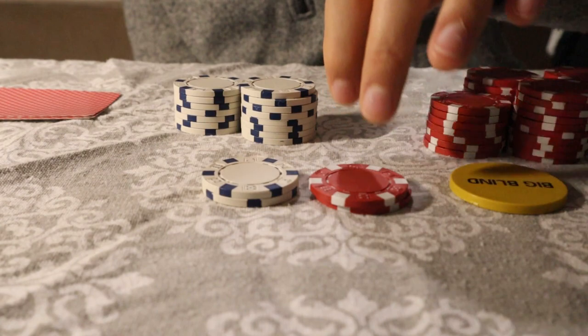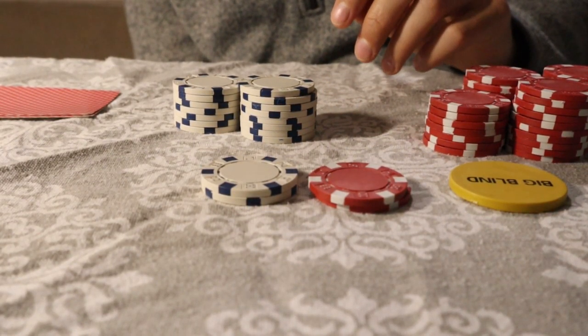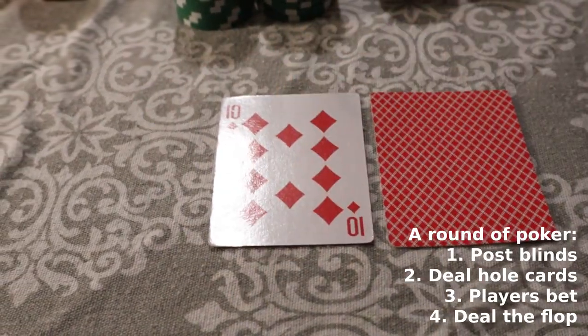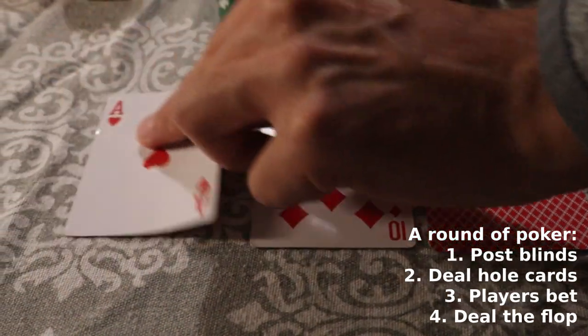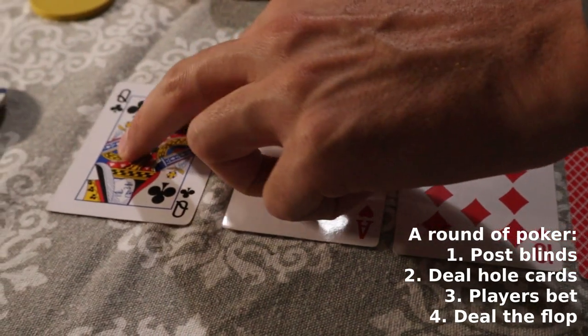Raising means that you want to put even more money in and pressure other people to have to put more money in. Everybody goes around the table and decides what action they want to take. If somebody raised the stakes, everybody else following has to accept those new stakes. Once everybody decides what action to take, the dealer then deals out three cards into the middle — cards that everybody can see. This is called the flop.